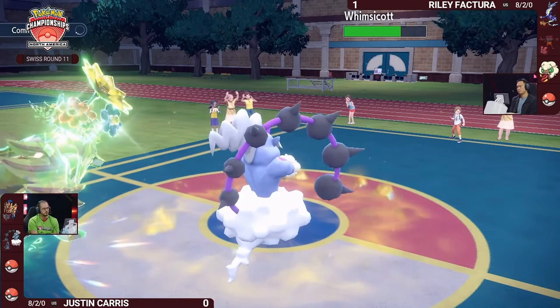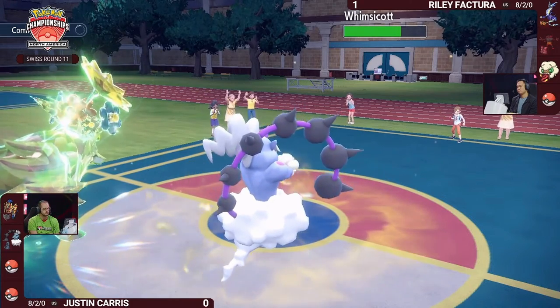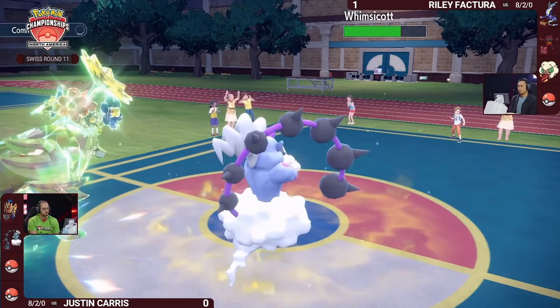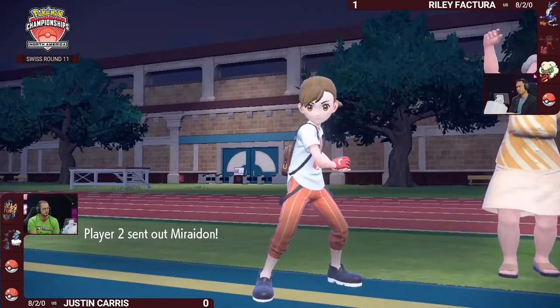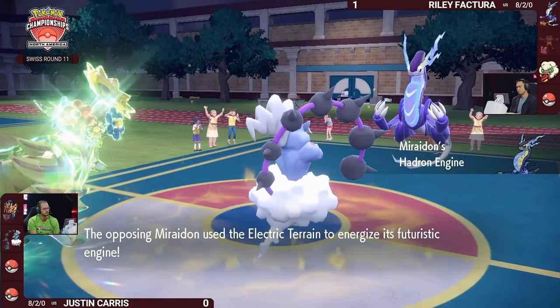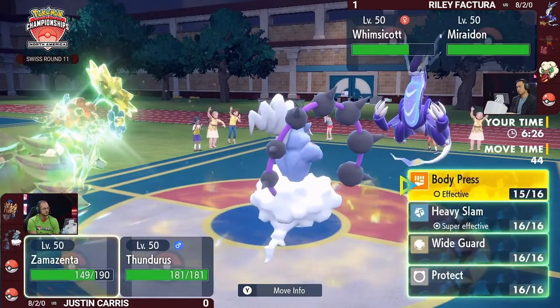For Riley now, he loses Incineroar before it can attack. We again see Incineroar does not attack before Zamazenta in Tailwind. Importantly, the Thunderbolt breaks the Focus Sash on Whimsicott — a really smart play from Justin, because now you only need one Heavy Slam or strong attack from Chien-Pao to get rid of Whimsicott. Before, it held onto that Focus Sash for a long time in game one.